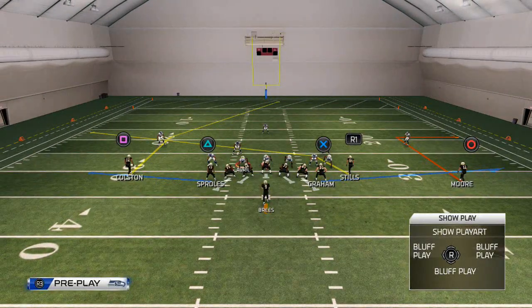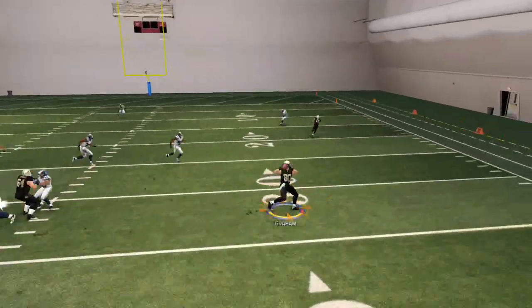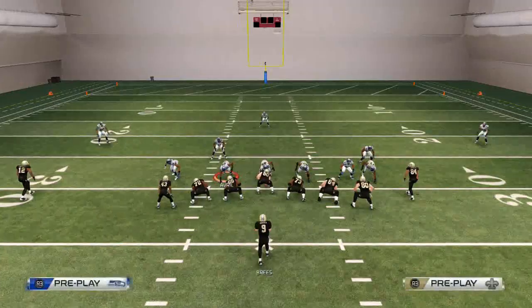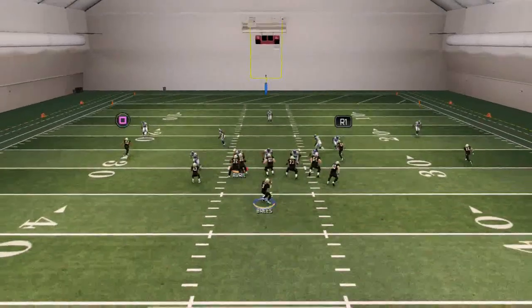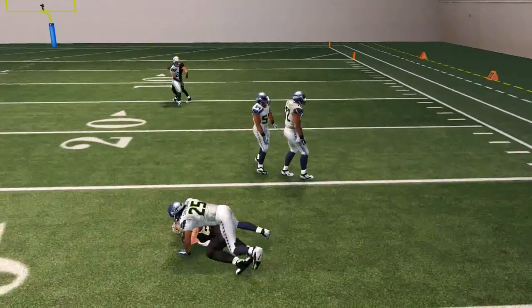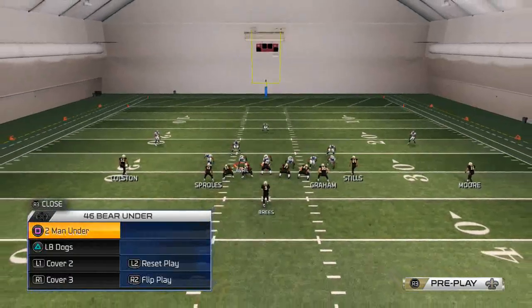When identifying a blitz you want to identify where the blitz is coming from and throw behind it. Here the blitz is coming from the edge, so I am going to throw behind the blitz and hit Jimmy Graham with a quick flat pass. This is essential when talking blitz. This flat pass will always release like that every single time — regardless of if they are blitzing or not, it always sits back for a second and then releases.